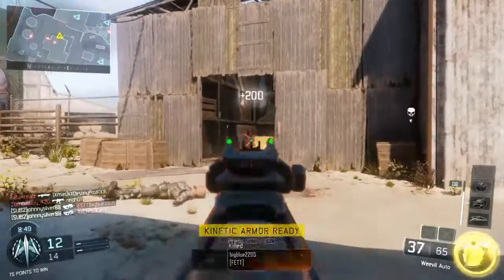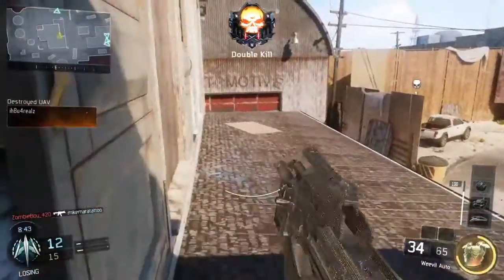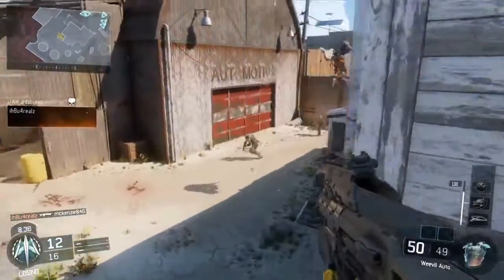Let's move on to the light machine guns. All the light machine guns have increased ADS, which is pretty cool. Now they can actually compete with the assault rifles in the game, because they were awfully slow to aim down sight even with Quick Draw equipped.